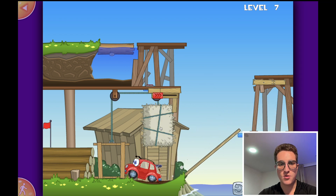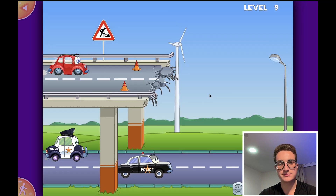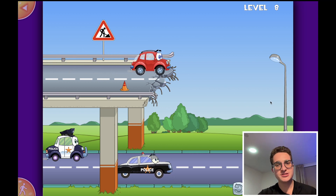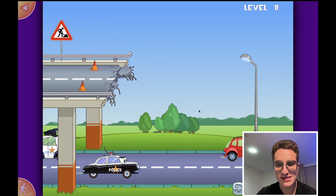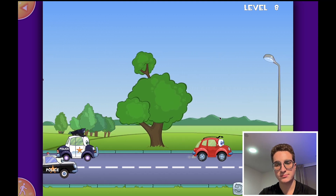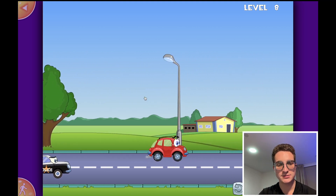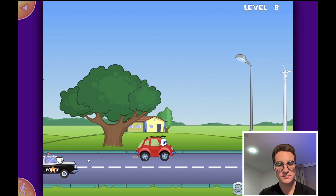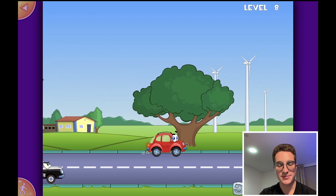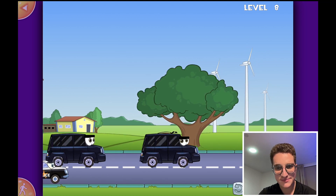Here we go, bingo! Very nice. Alright guys, so we've got the police chasing us. Let's see if we can escape. Come on, we lean, let's go quickly. What's happening? VIP - that's the president, guys.